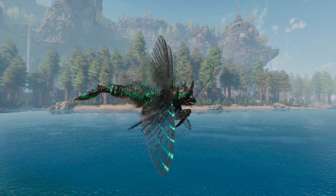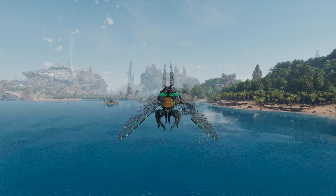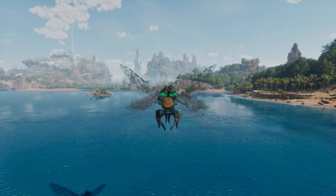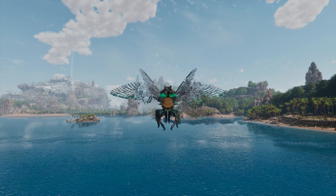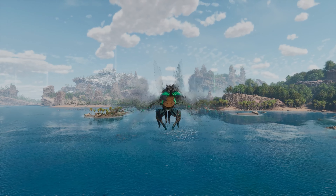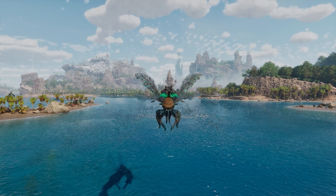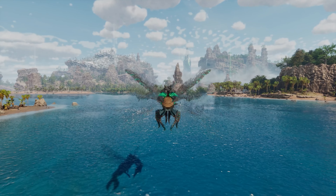This is a pretty appropriate mount. I have tamed the dino sutures before on my community server where we had the mod, so I know a little bit. I need a ghillie suit, I've brought some kibble — that should work — and we just need some prime meat. We need to sneak up and give it food, hopefully finding a decent level with some cool color. It's fun to see those modded creatures slowly making their way to the base game — they're pretty cool additions.